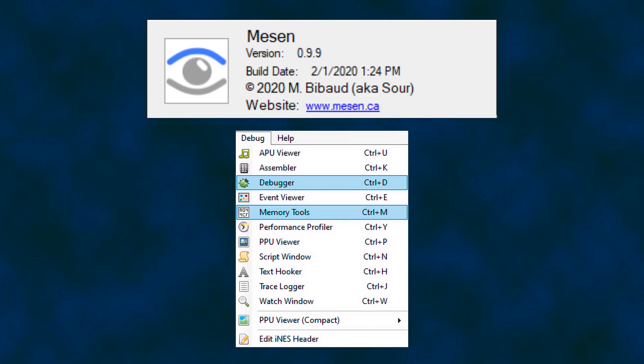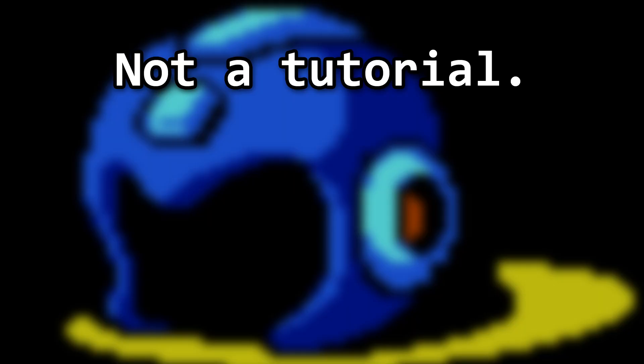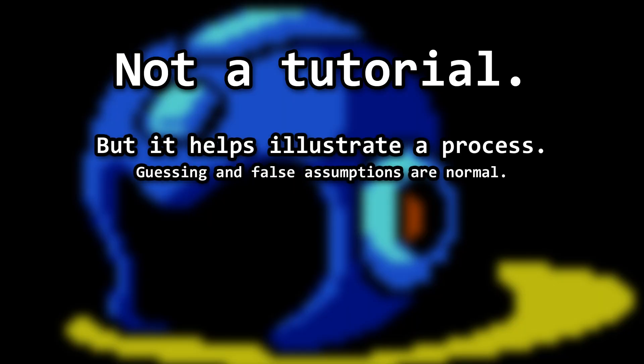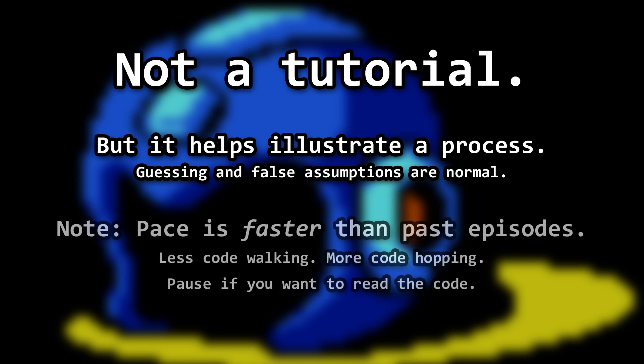For this episode in particular, I'm also going to dive into my process. We'll be using the emulator Mesen along with its memory tools and debugger windows. This is not a tutorial, but it should provide some background on how I find things. It will also illustrate that false assumptions are just part of the process. As always, I'll provide some Game Genie codes so you can try some things at home.